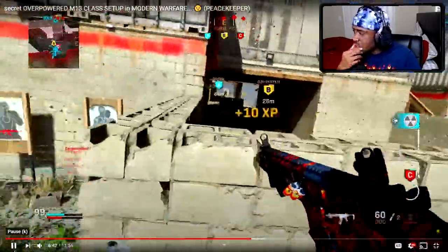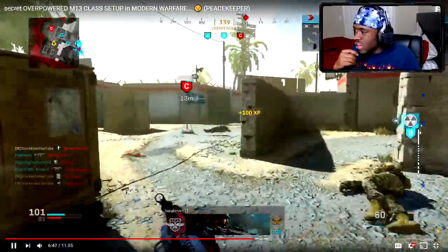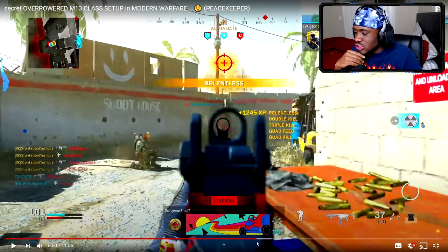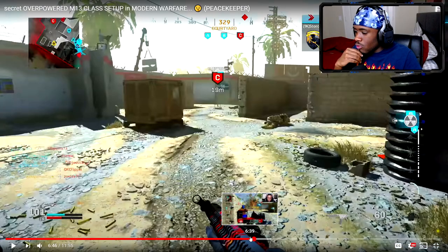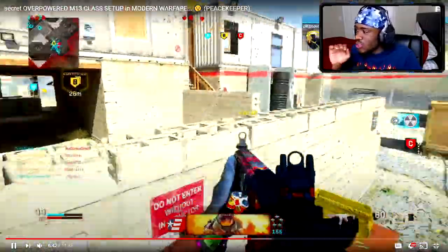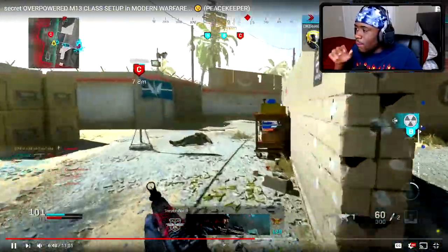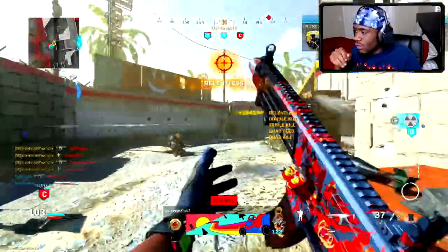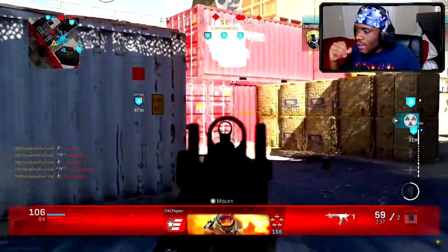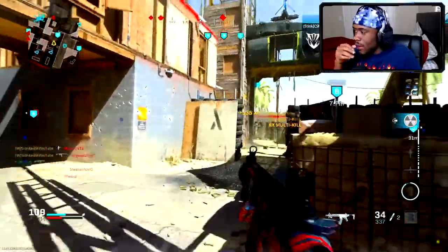I'm using the M13 so it's very easy. I ran out of ammo — used my C4, nice kill. Look at that spawn — as soon as I didn't care to capture C or help my teammates, as soon as I tried to leave the area, they all started spawning back there again. Easy kills — always pay attention to the mini map.